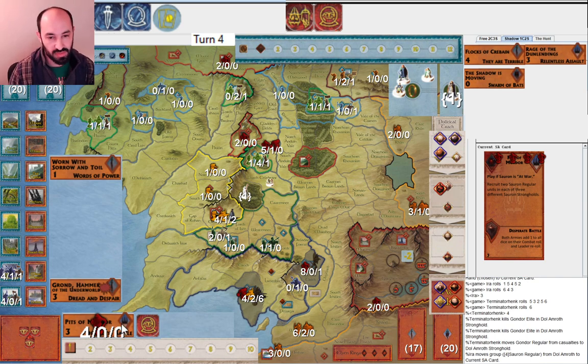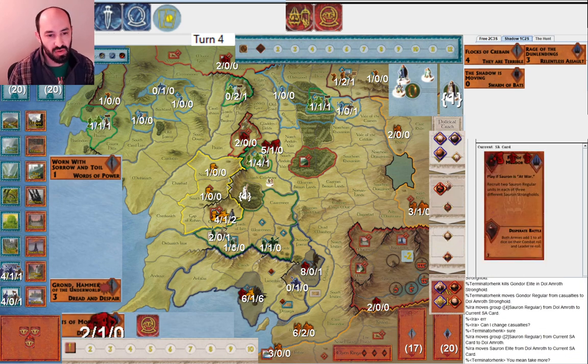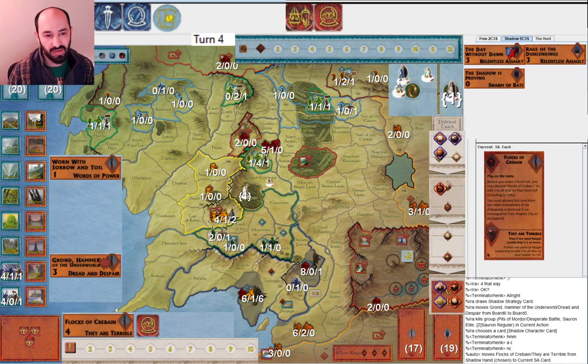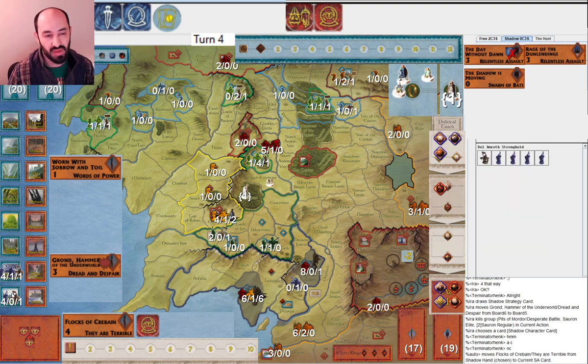That's close to expectation - I get three hits, they get four hits. We go to next round. Then I play Flocks of Crebain. Maybe this is overkill, and maybe I should have saved this to cycle into more character cards in the future. But I wanted to make sure I take this out as quickly as possible so I can then turn around with this army, make sure the guy in Lossarnach doesn't get out of control, and just keep things in Gondor under control. That's why I played the card, even though I'm not going to get to redraw it with the Witch King.